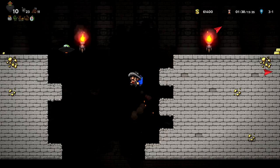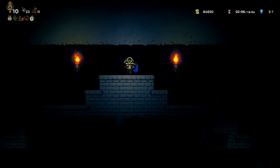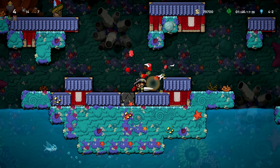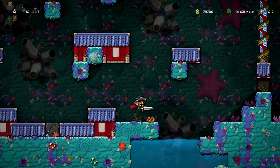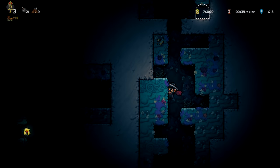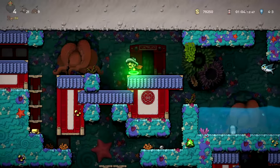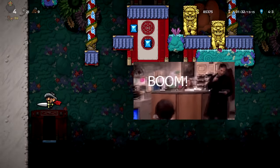Defeat Olmec by getting him to the lava pool at the bottom, go into the back layer and grab the Ankh at the top. If you go Tidepool, your headgear will let you grab Excalibur on 4-2, which you need to carry into Abzu. You find Abzu by entering the long deep cave in 4-3, disturbing the idol at the bottom, and going through the door behind the deadly lava. The Ankh will let you resurrect at the top after getting roasted.